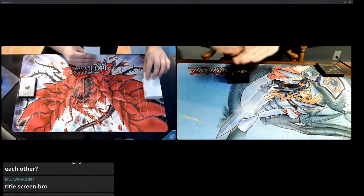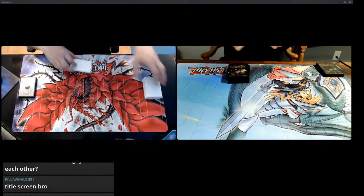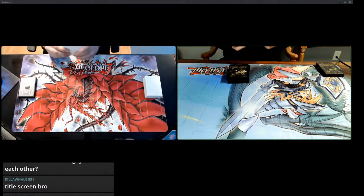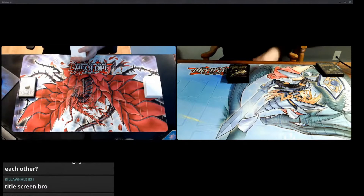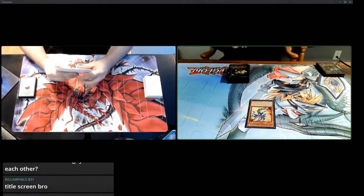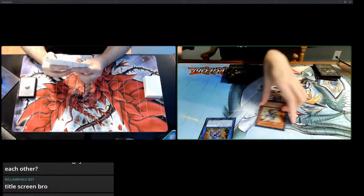I'll go first. Alright. Let me know when you're ready to go. Yeah, Brandy, when you are. Sweet. I'm gonna start off by summoning a Metal Rocket Dragon. I'm gonna immediately use it as Link material to summon Striker Dragon.